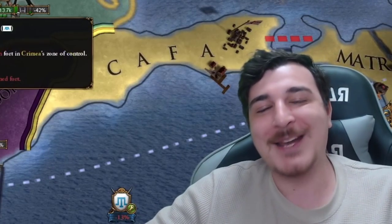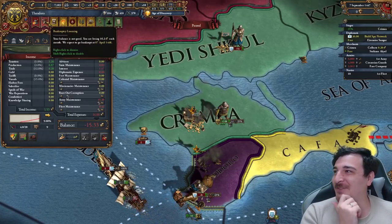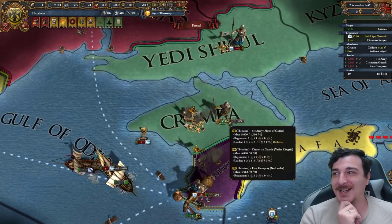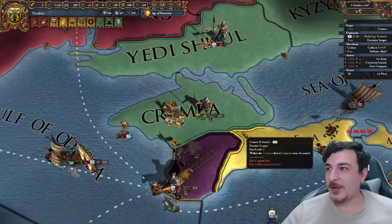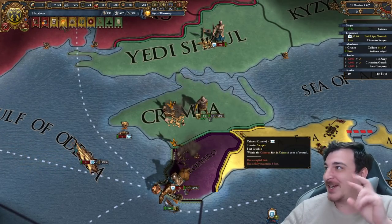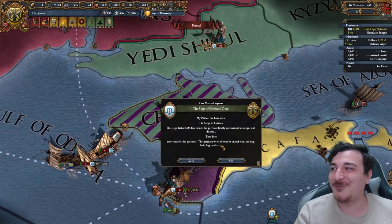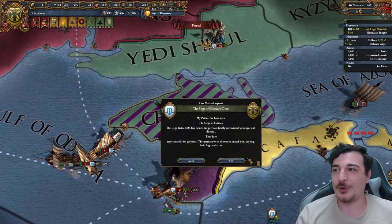We're actually going to go bankrupt on the 7th of April — that's less than eight months, because we're over the force limit by 10 ducats. We're not going to reach that point though — I'm faithful this is actually going to fall at 21%. It didn't fall. We have two more ticks — we have to get this in the next two ticks, otherwise we are completely done for. Alhamdulillah, we got it boys! 640 days, which is normal for the fort in Crimea — it's one of the toughest forts to ever get.